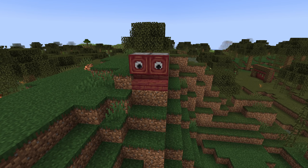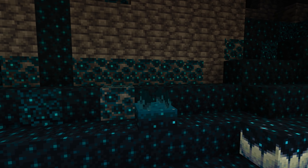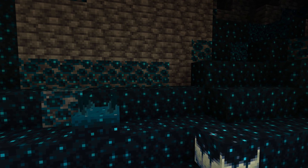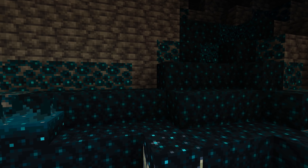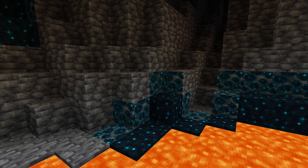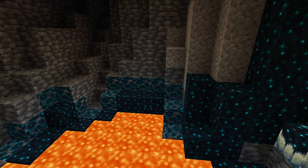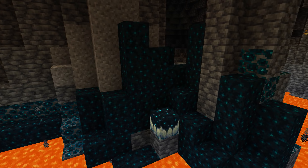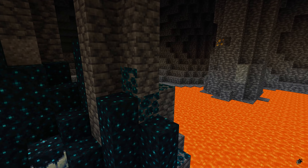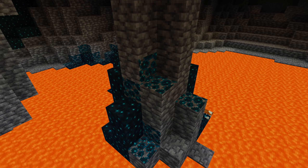Our final new family of added blocks are the skulk blocks. In addition to the skulk sensor, which is now available from the creative inventory, 4 other skulk blocks have been added, which you might recognize if you've previously seen or played the experimental deep dark snapshot. All of these blocks are most efficiently mined with a hoe, and the only way to get the actual block is to use silk touch. Mining any skulk block without silk touch drops experience orbs worth 1 XP per block.